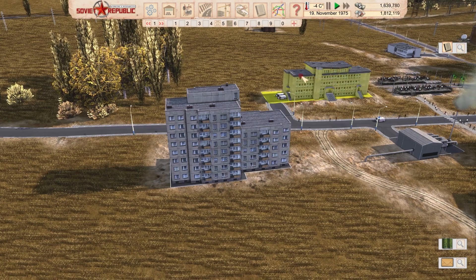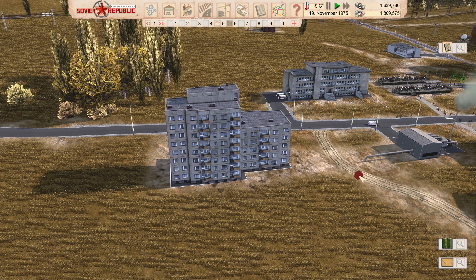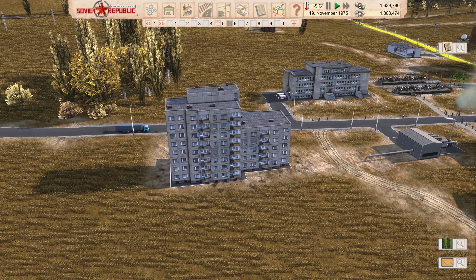Next one — Prefabricated Block of Flats, nine stories high. This is made by mymanrobs074. Prefabricated block of flats housing 120 workers, based on a real building in Częstochowa, Poland. Quality 95%.